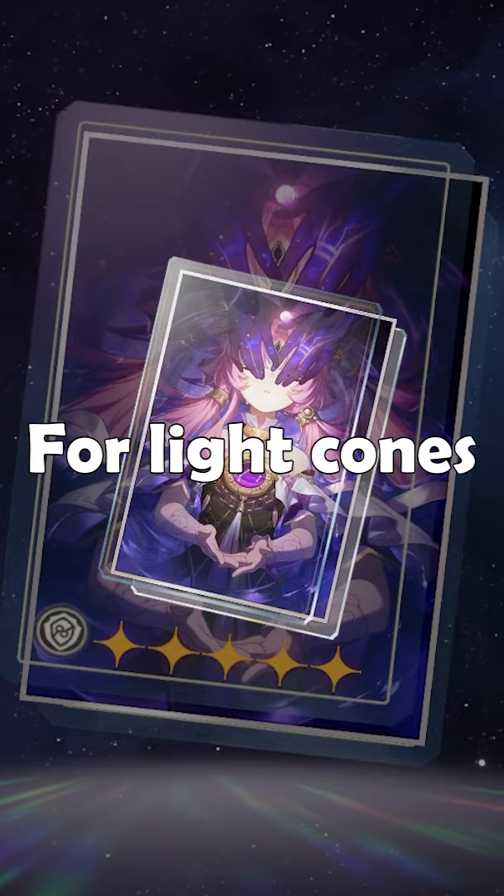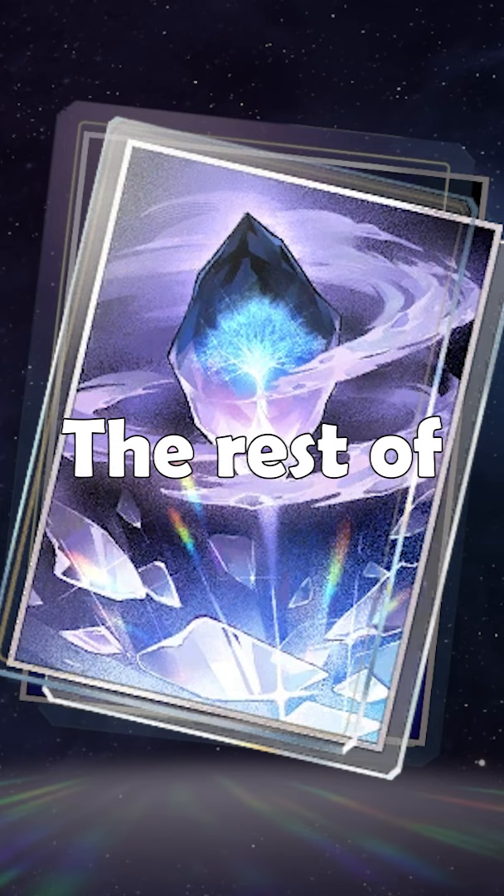For Light Cones, her signature is obviously the best choice. Texture of Memories is also very solid, and the rest of the Light Cones are about the same.